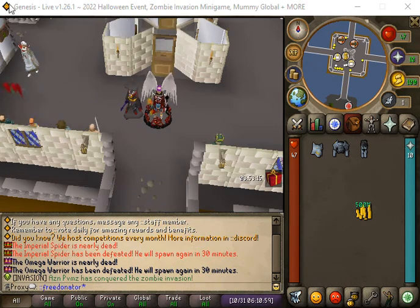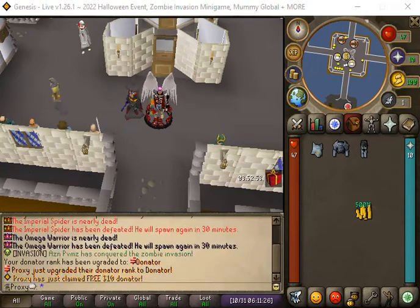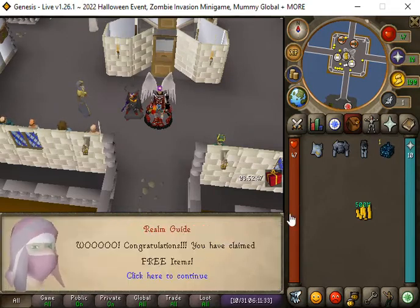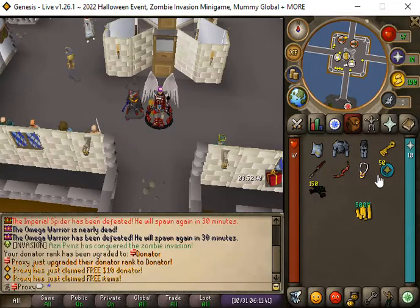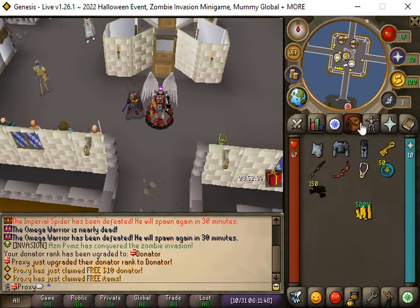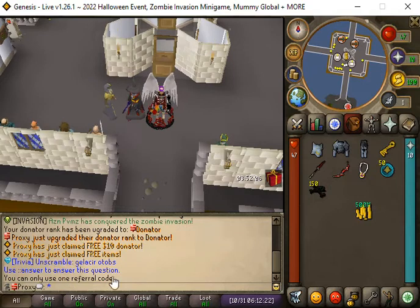What's up guys, this is Proxy on Genesis. When you first log in, do ::freedonator to get free donator, then do ::freeitems. We got a Genesis beginner box. Also do ::referral and type in a referral code - it will give you something. It's been a while since I played this server.